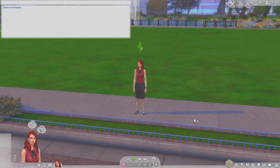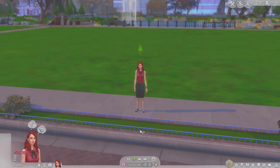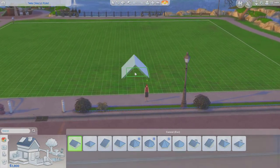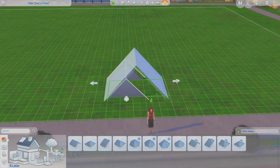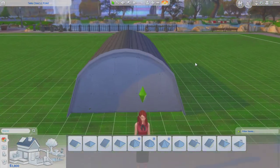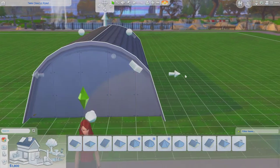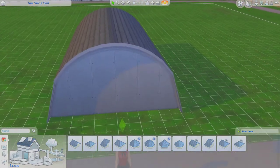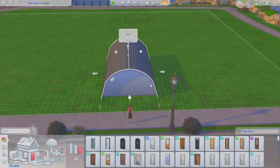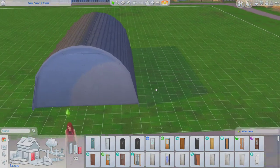As the rules say, we have to use two cheats at the very start: testingcheats true — it was 'testingcheats true' in The Sims 3 and just 'testingcheats on' in The Sims 4 — and we have to get exactly one thousand eight hundred Simoleons in total at the start. Since we cannot spend that money on big things like a big home, I want to use a cheat.